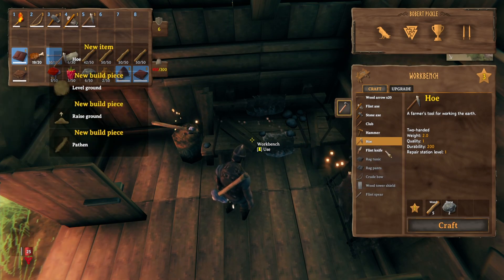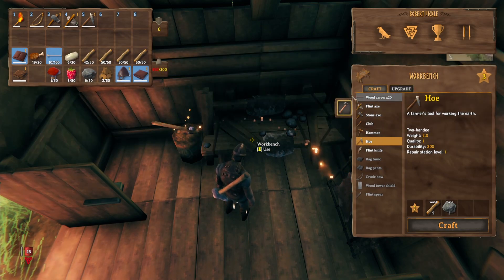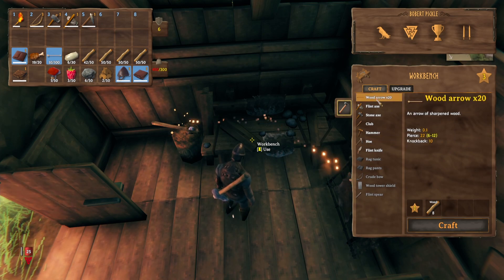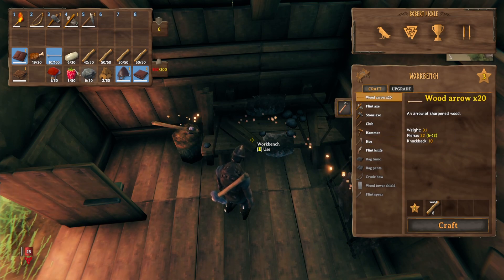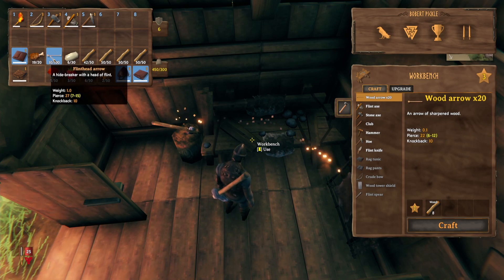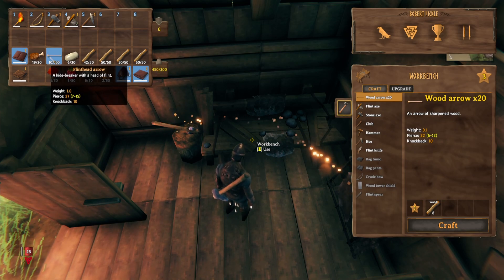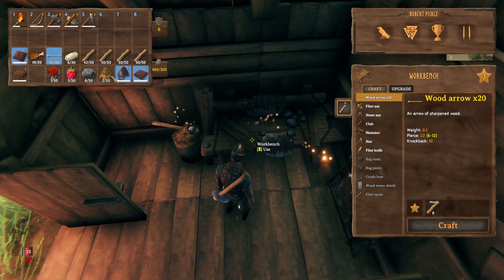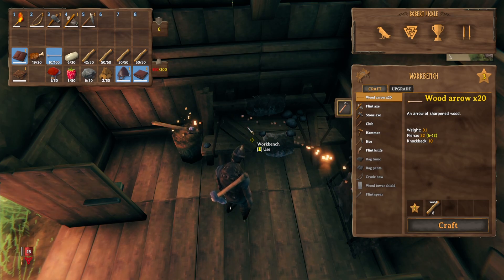Everything else is pretty much all right - we've got arrows, we've got 10. I'm going to make some wooden arrows... actually they're flint head arrows, so we're not going to do those just yet. We'll keep the arrows that we've got. I think that's it - we've got a flint axe and we've got a hoe so we can level the ground out, and we can make a workbench and everything else.